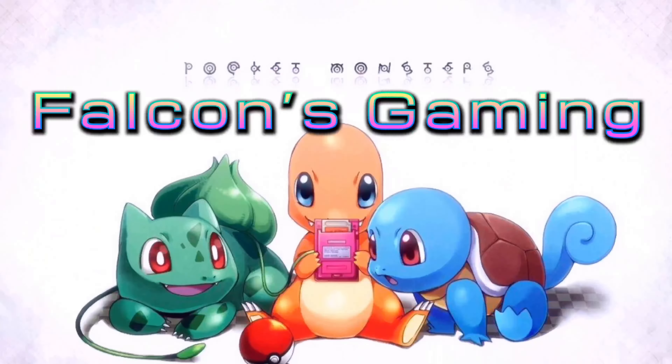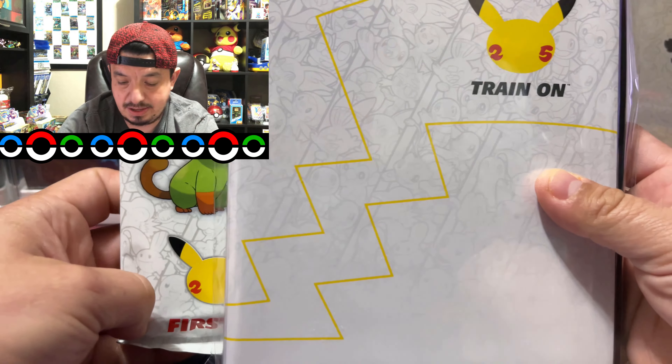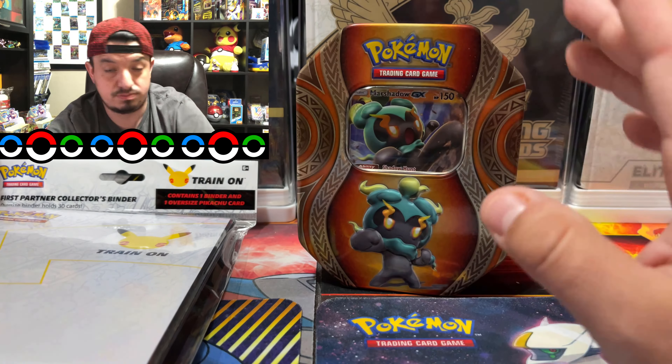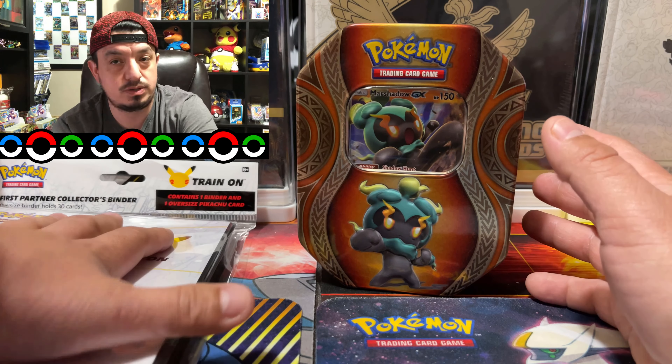All right, so I finally got myself a First Partner Pack. We're gonna open this up, we're gonna open up the binder, and we're also gonna open up a Mars Shadow tin. Let's see what kind of pulls we can get on this Mars Shadow tin. I'm opening this First Starter Pack with the binder — I have not opened up one of those yet. I wanted to open it on the channel. You also have three booster packs in there that you don't know what you're gonna get.